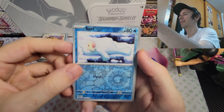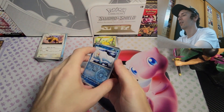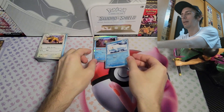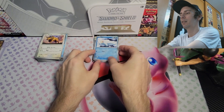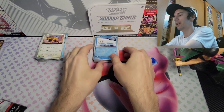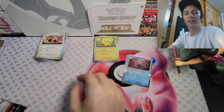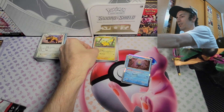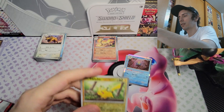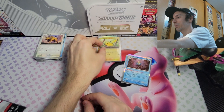We've got more — a reverse holo Seel, and a holo Omastar! Oh baby, I like it. I really want to get it into a penny sleeve — I feel the temptation too much. I love you Pikachu — Pikachu is one of my favorite Pokémon for sure. Then let's get these other ones over here.